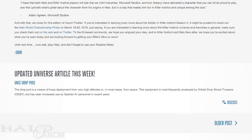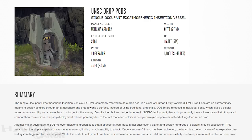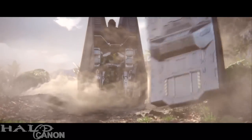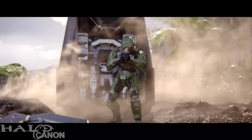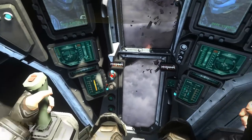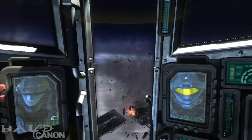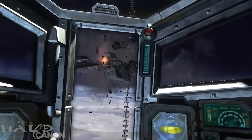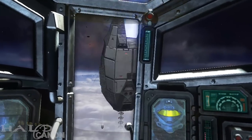That more or less wraps up the main article, bringing us to the universe entry for this week: the Single-Occupant Exo-Atmospheric Insertion Vehicle, also known as the drop pod. Most commonly used by the Orbital Drop Shock Troopers, these pods have also been utilized by Spartans and even for sending in weapons and supplies. The advantages over a traditional dropship include more maneuverability for the soldier within, less of a target for the enemy, and when deploying, allowing a ship to drop dozens of troops while maintaining evasive capabilities.